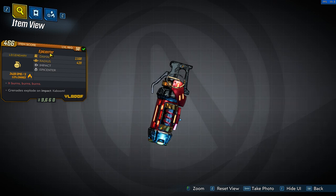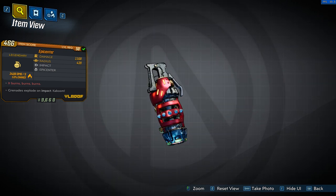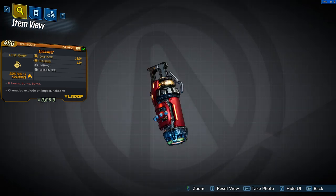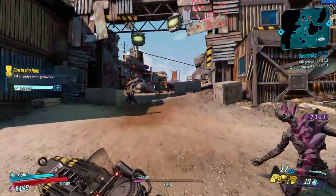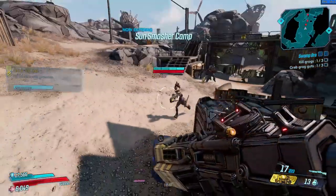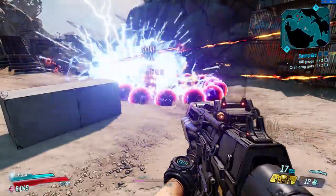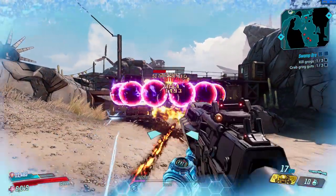If you want something that reminds you of Troy's constant screaming from his boss fight every time you use it, try and get the Epicenter grenade. With the red text 'It burns, burns, burns' referencing the famous Johnny Cash song 'Ring of Fire,' it is only right that this grenade can only come with the fire element. It will always be an impact type grenade with either no prefix or the spring prefix, which makes it a jumping grenade that releases another wave of orbs after the initial explosion. The 13 incendiary orbs fly out in every direction dealing decent damage only to enemies and not yourself, and it just looks amazing. Unfortunately you have to pray for your luck to get this grenade since it can come from any lootable source in the game.